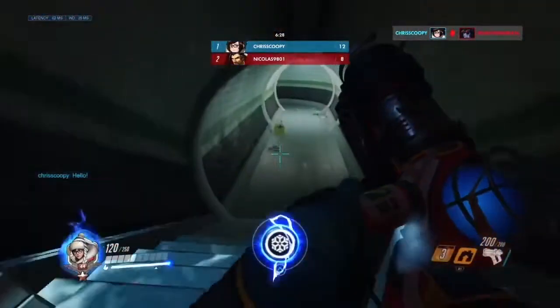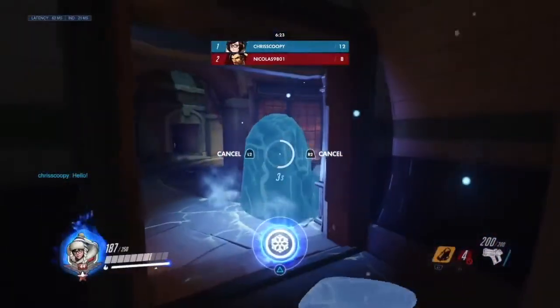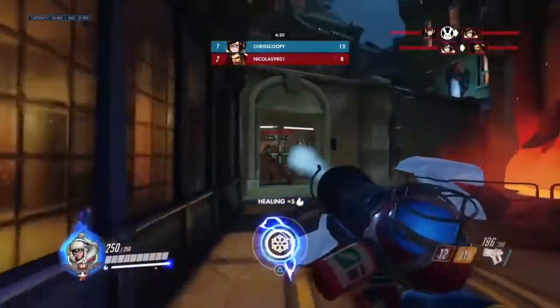Coming up at number 3, we've got Torb's Turret. While you may not consider it an ability, too bad. At level 1 the turret is less effective than a DPS Mercy.